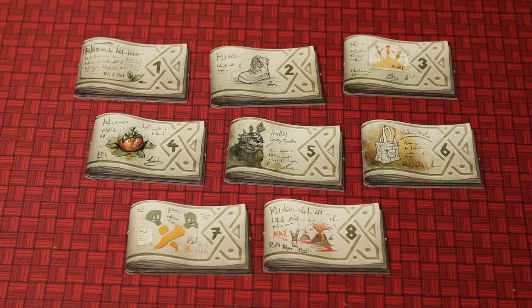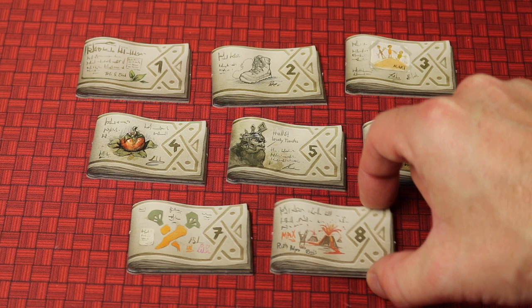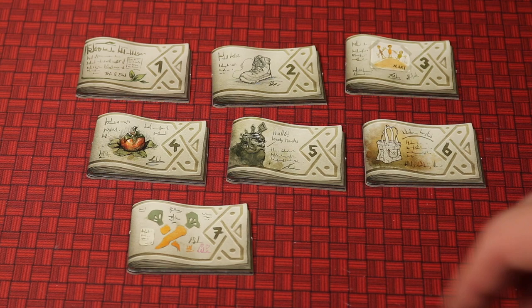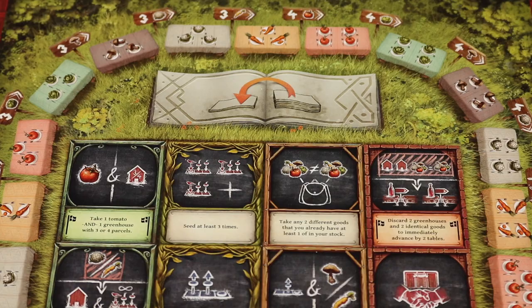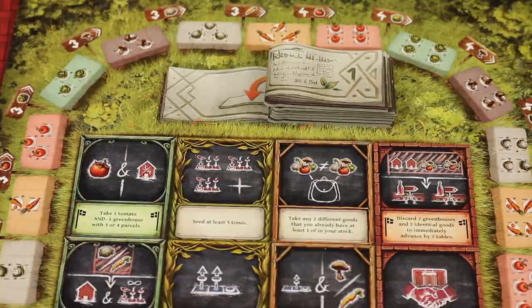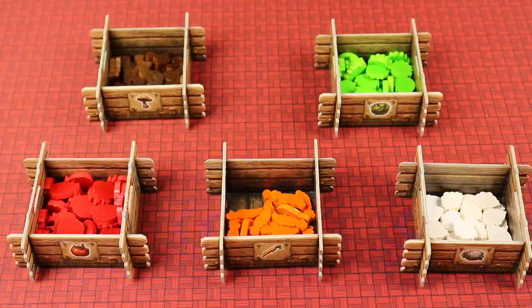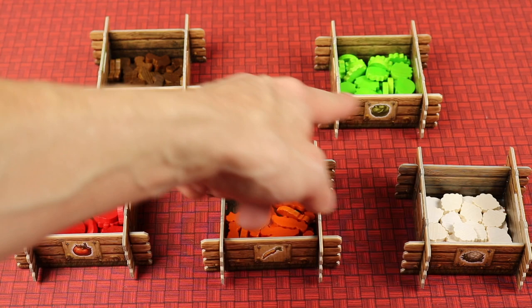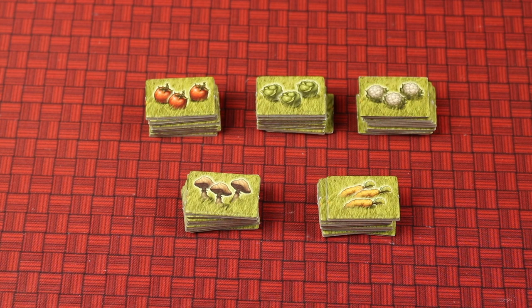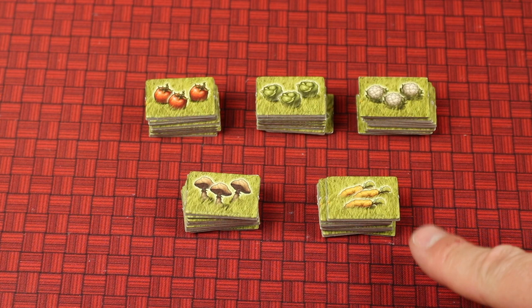Locate the game round tiles, place them face up, and remove the number eight tile — it's not used in the basic game. Place them in descending order from top to bottom: seven on the bottom, then six, five, four, three, two, one on top, and place them on the round counter on the board. Assemble the vegetable crates, fill each with the matching wooden tokens, and place them near the side of the board. You can also place corresponding tiles worth three of each vegetable to help with resource management — at any point you can trade three resources for one of these counters.